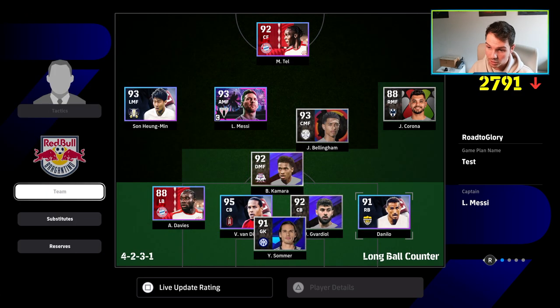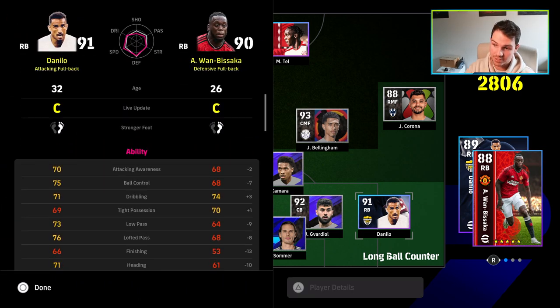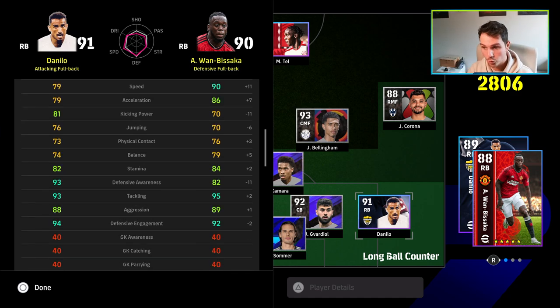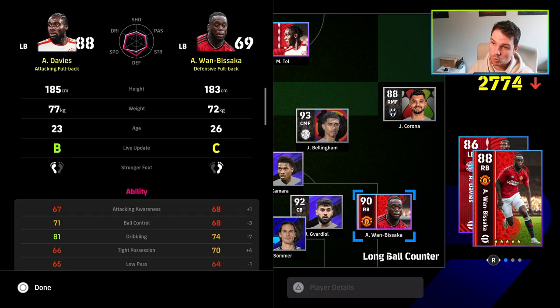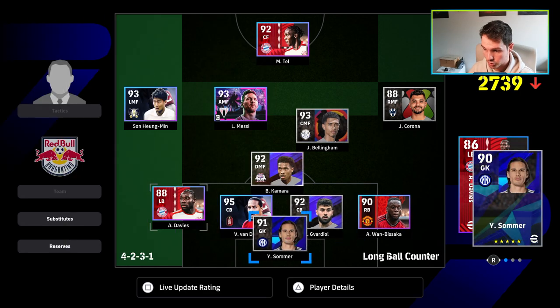For my right back I'm going to manually defend with, so if I'm not using Danilo I'm probably going to use somebody like Wan Basaka. If you look at the difference between them they're very similar players — speed and acceleration is higher on Basaka, but defensively they've got really high tackling, good aggression, and defensive engagement. Davies is going to be attacking on the left, Wan Basaka is going to be defensive on the right.